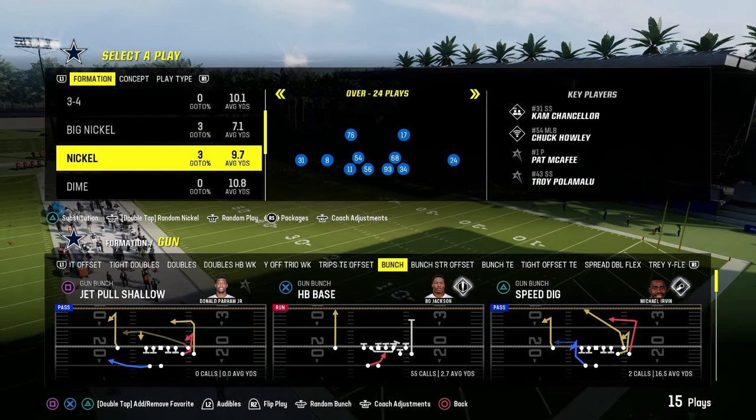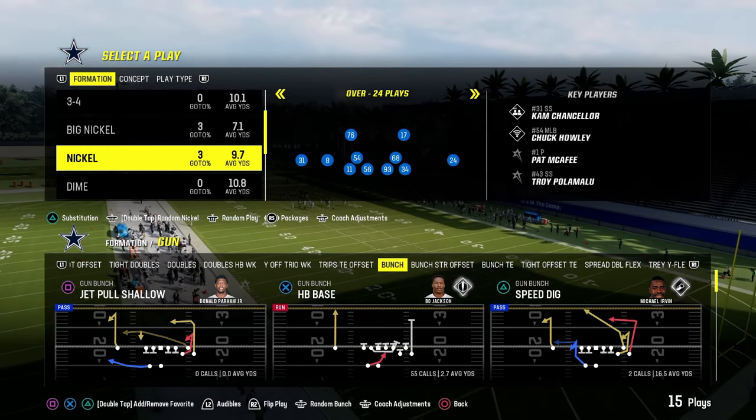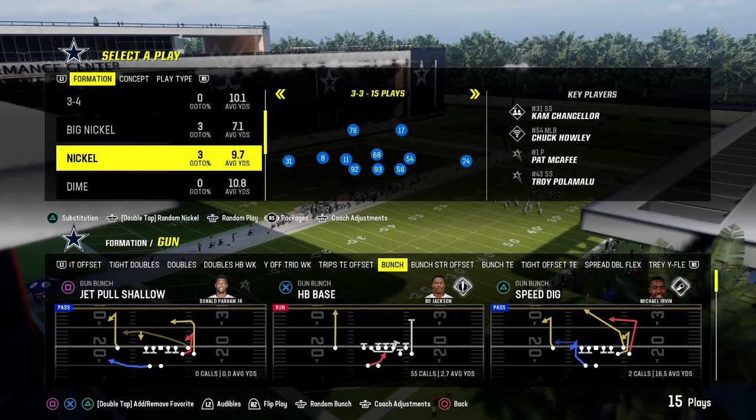An up-and-coming really good blitz is out of Nickel Three-Three Cub, and we'll talk about that later on. Nickel Over, Nickel Three-Three-Five, Nickel Three-Three Normal — those are all very similar to Dollar, but they are unique, so we'll cover those.